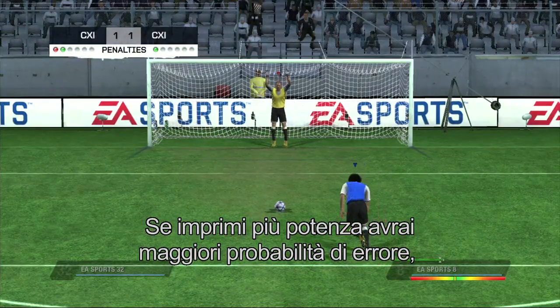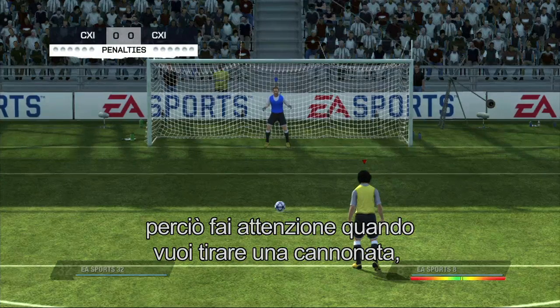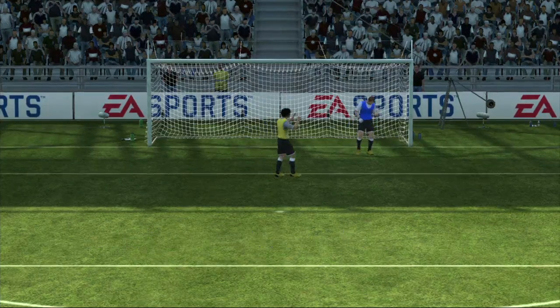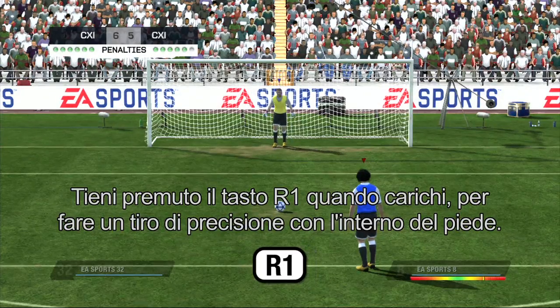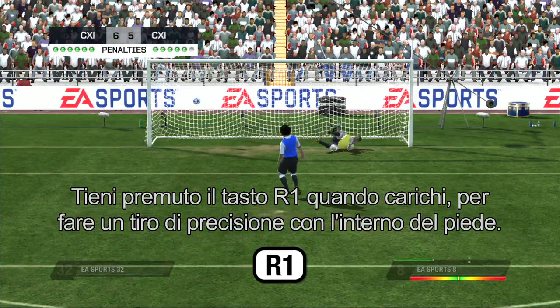The more power you put behind a shot, the more error it will have. So be careful when deciding to blast one, as overpowering can result in missing the goal altogether. You can choose to press and hold the R1 button when powering up to take a finesse shot with the inside of your foot.